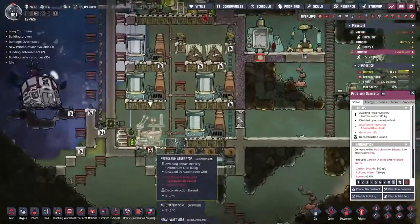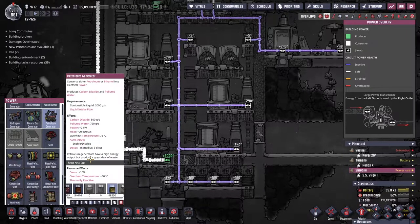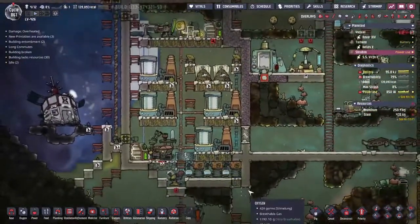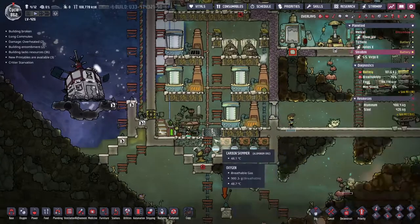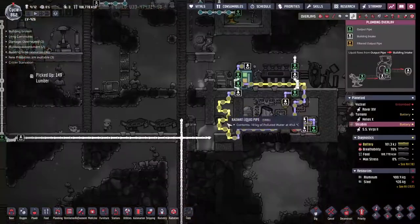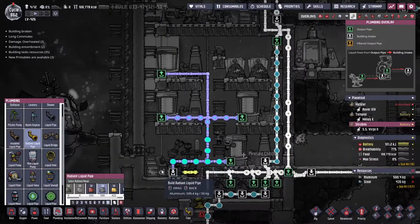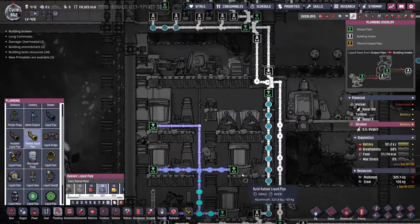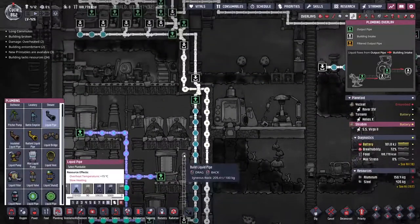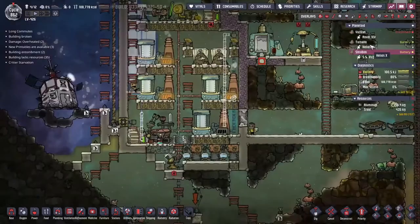I'm going to swap it out for gold amalgam because that's also heat resistant — an extra 50 degrees, taking it up to 125. If it's got over 125 in here we're in bigger trouble. The petroleum generator has a 125 degree overheat temperature, so that should keep this going. We do need to at some point extend the cooling loop from here. I've already started putting some aluminium pipes in — when we get more aluminium we'll run a little bit up here, cool all of this area down, and then hook it back on.